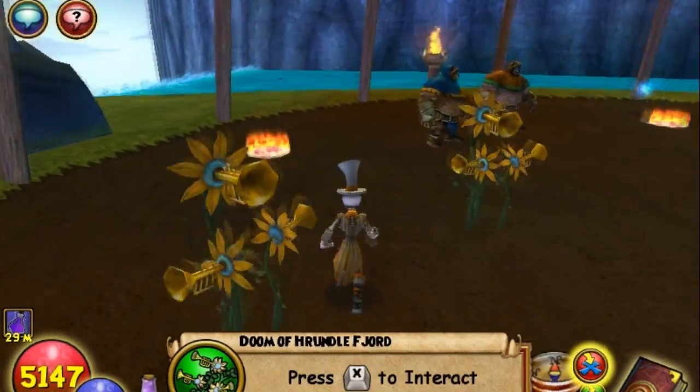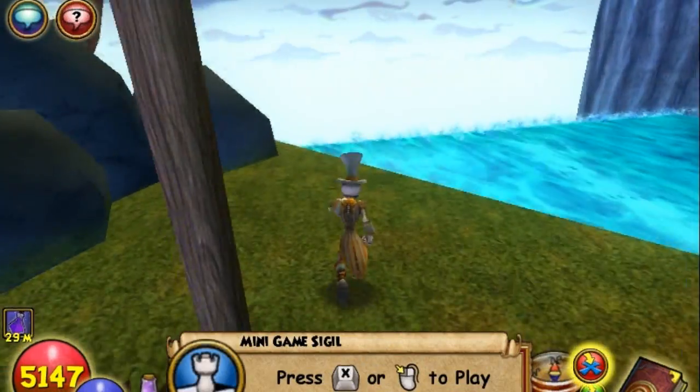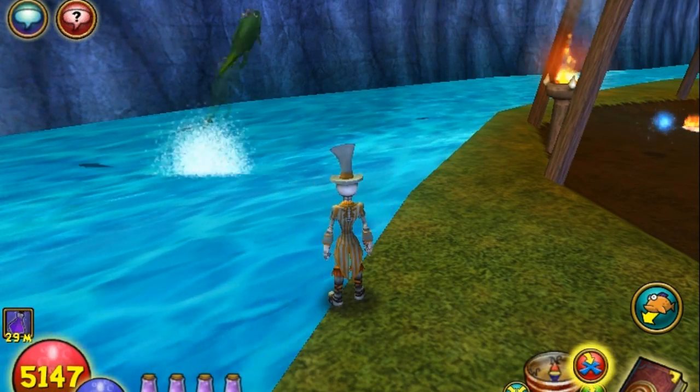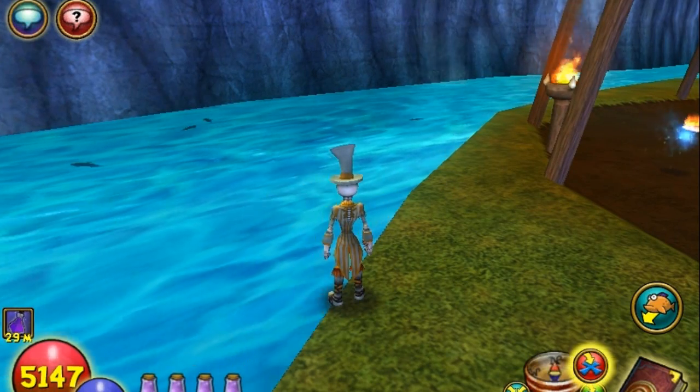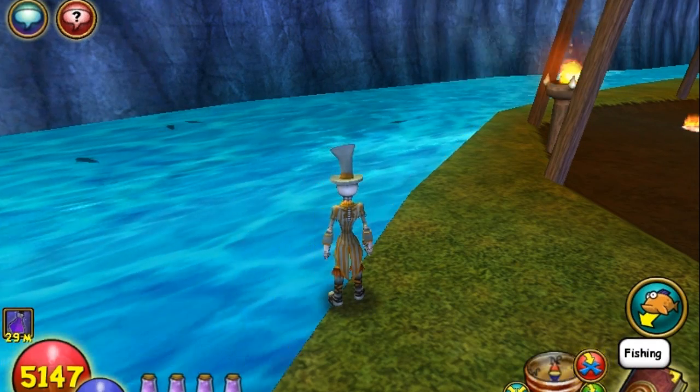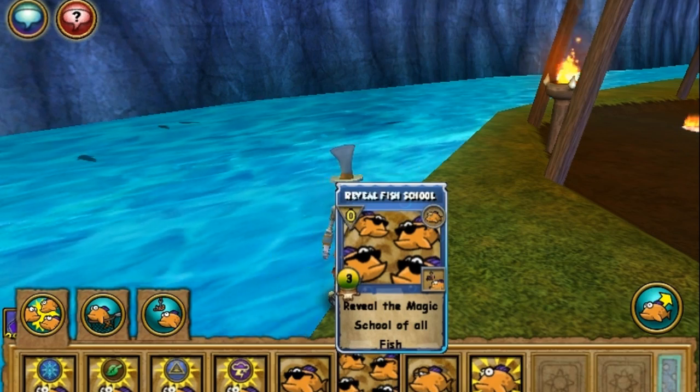There's only one word to really describe this fish, and that is cute. I mean, there's some of them that look cool, there's some of them that look ugly, but this is just the cutest little fish. It looks like a little green tadpole, and it has a little baby wizard's hat on. I've got to catch this fish for you guys to see.